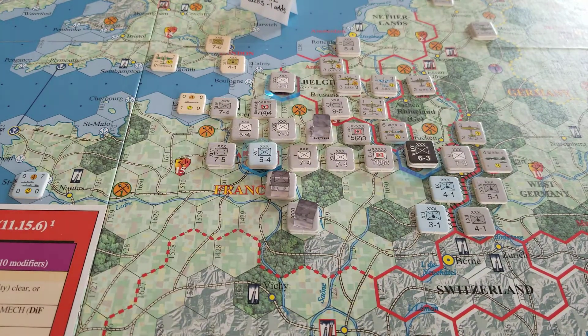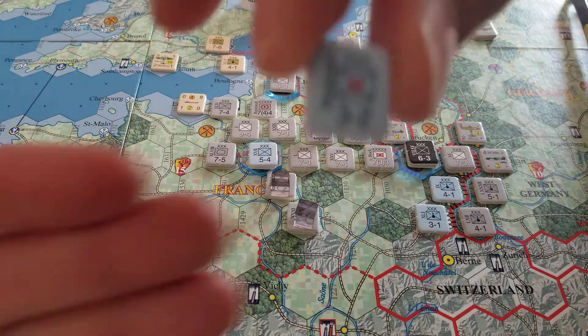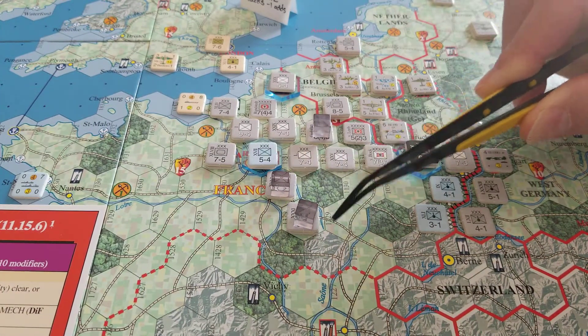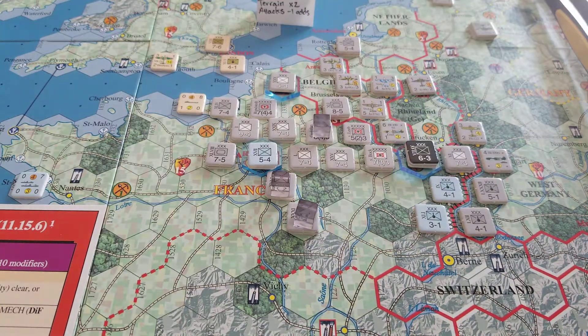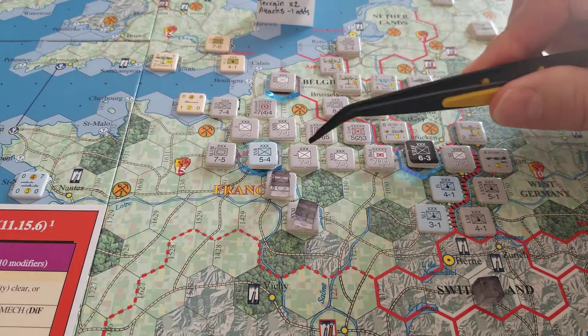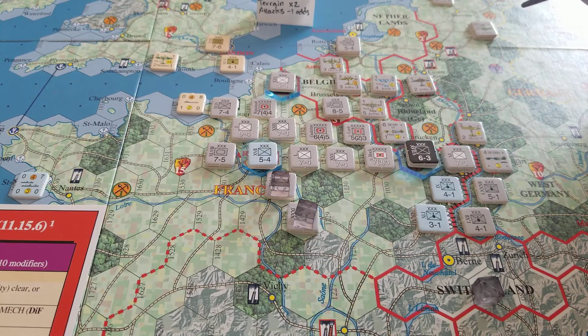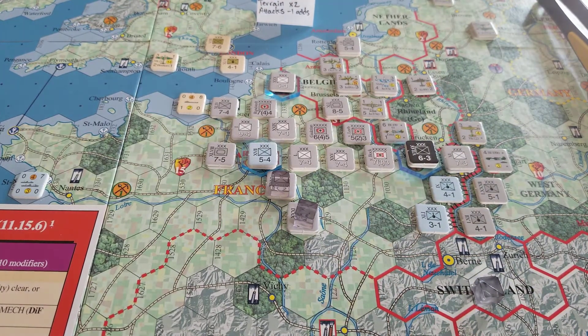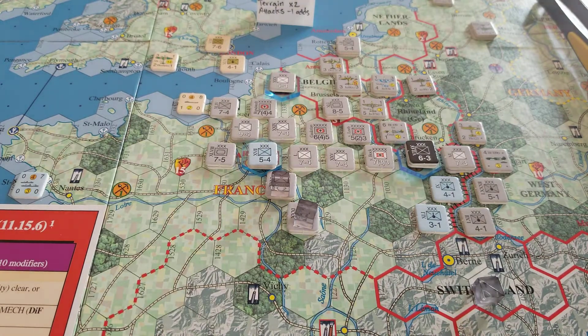On the axis turn I just conducted 1 attack. We had this 3-2 unit in that hex; I attacked with these two units. I remembered to do my minus 1 attack odds and included the penalty for the rain, so I ended up overall with 5-to-1 odds. Rolled good and eliminated that guy. After movement I think I'm going to end the turn before attacking Paris, because it's going to be like a 3-to-1 or 4-to-1 with very low die roll modifiers. I'm not willing to do that at the moment, so I'll let another turn go by and see what develops.